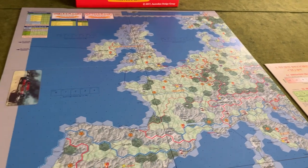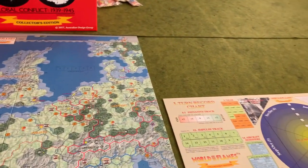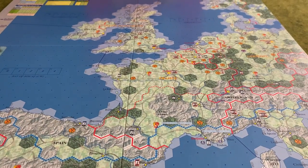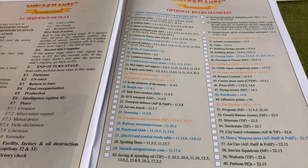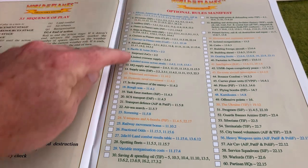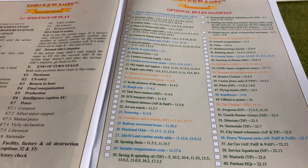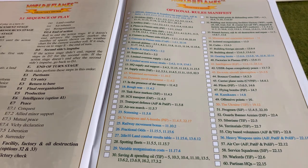Once we have the maps laid out, before you get any further, if you haven't done so already, you're going to need to decide which options you're going to use when you play this particular game. WHIF is either blessed or cursed with a stupendous number of optional rules. As you can see here on the optional rules manifest, which is inside the back cover of the rule booklet where they're all listed, it totals out at 60 various optional rules.